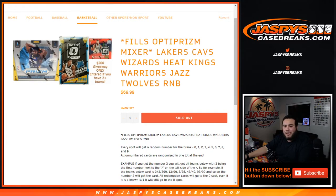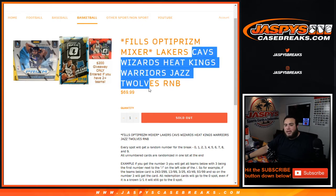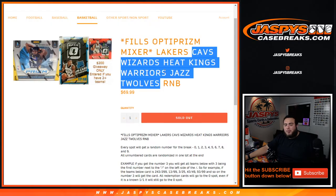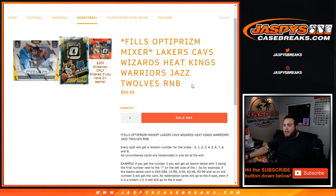What's up everybody, Jace here for jaspyscasebreaks.com. Just quickly running a quick random number block that fills the Optic Prism Mixer on our website. This is for the Lakers, Cavs, Wizards, Heat, Kings, Warriors, Jazz, and T-Wolves. This is a pick-your-team style Optic Prism Mixer. Those teams didn't sell straight up, so we put them in a random number block.